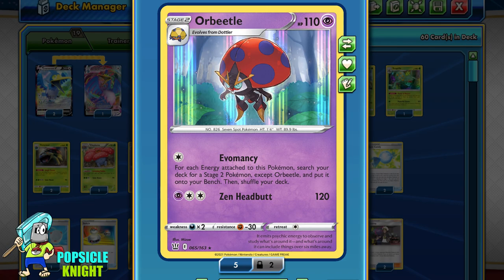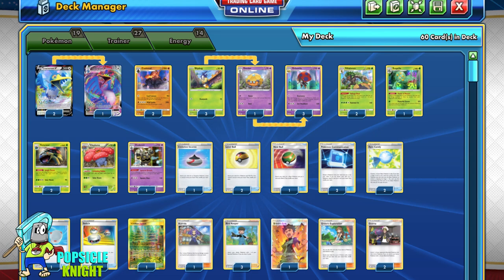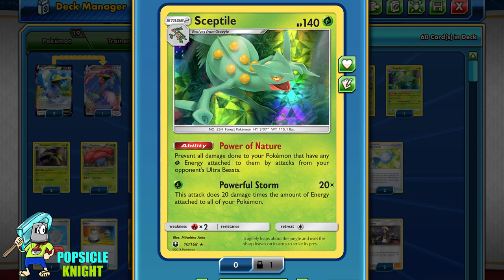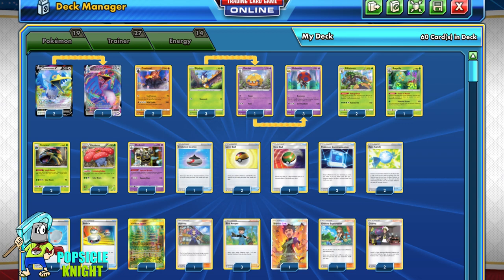Orbeetle has done it again, making it possible for us to set up our Stage 2 Pokémon easily. Testing out Cramorant V in place of Chimeco has been such an interesting development — unlike Chimeco who only searches for support and Pokémon from the deck, Cramorant V can use its B-Catch attack to search for any two cards. So your Orbeetle setup will be a lot simpler. The only downside is if your opponent can easily counter Cramorant V, making it a big liability because you'll give up two prize cards when they knock it out. But overall it's been fairly consistent, and the synergy of this new Orbeetle build is just awesome. Cramorant VMAX paired with its better half Colossal is so good, giving you multiple options against different matchups.